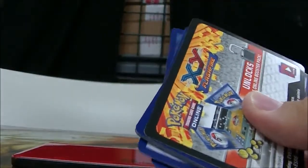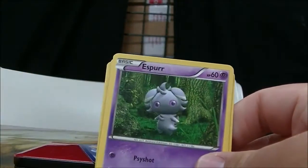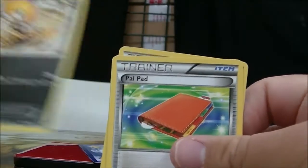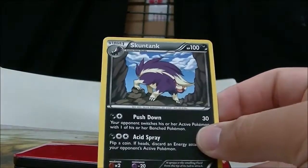Got these at my local card shop. Opening Flash Fire pack one. I got Stunky, Espurr, Sneasel, Pineco, Scraggy, Power Pad, Celia, and Magnetic Storm. The reverse is a Dusclops, and the rare is a Skuntank.